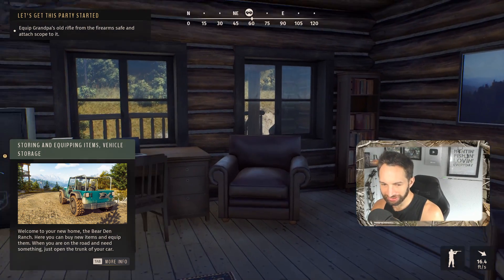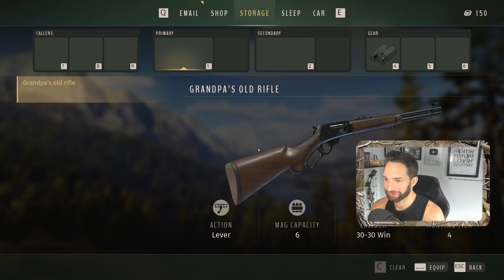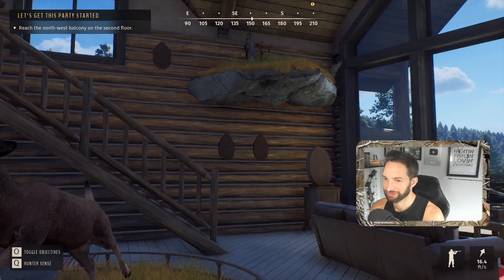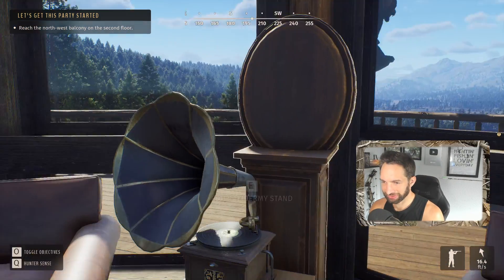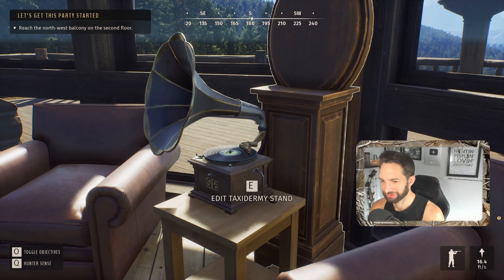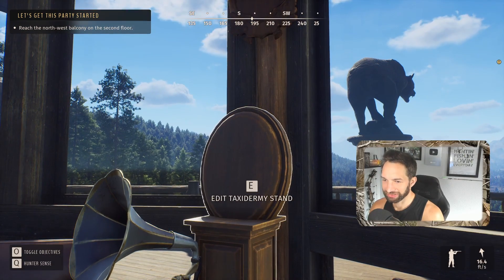Here's where you can buy new items and equip them. When you're on the road and need something, just open the trunk of your car. Now we're going to pick out some rifles — looks like we've got grandpa's old rifle here, looks to be a 30-30 lever action. Whoa, check this out — we didn't even hunt this mule deer, apparently that must be from our grandpa. Check out this lodge — a really old record player with a horn type situation. Oh, there's a taxidermy stand — so we can actually put a deer there.